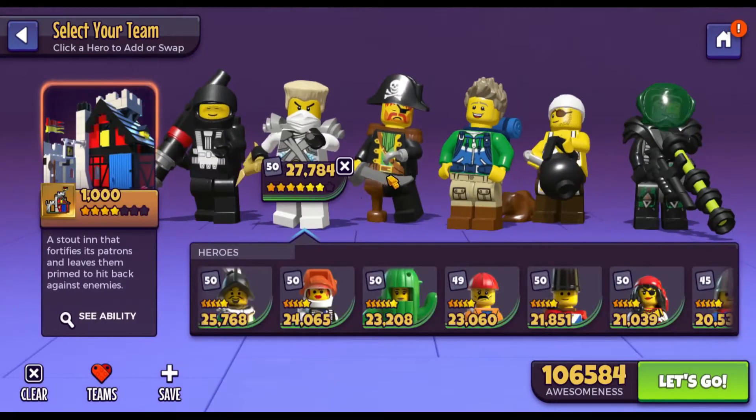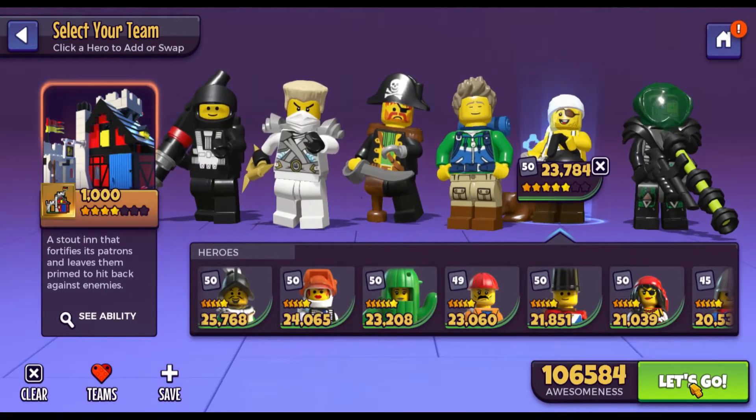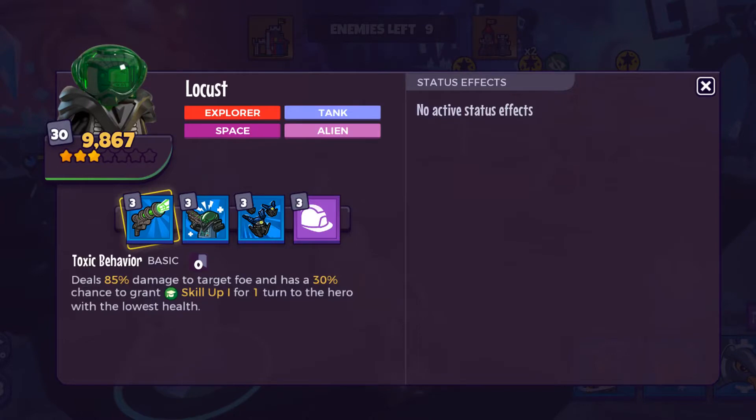This mission is available for Blacktron Astronaut Quincy Tiles. You need to use a 2-plus star Blacktron Astronaut Dwayne in this, and you get the Locust ally.